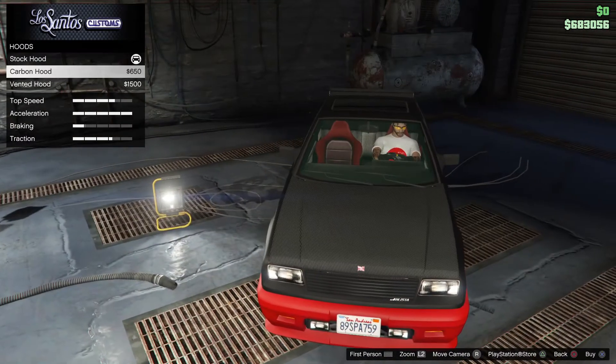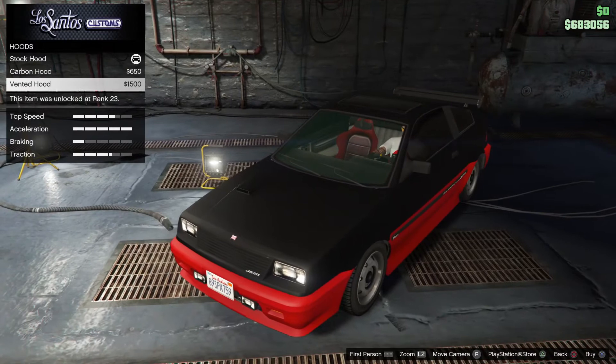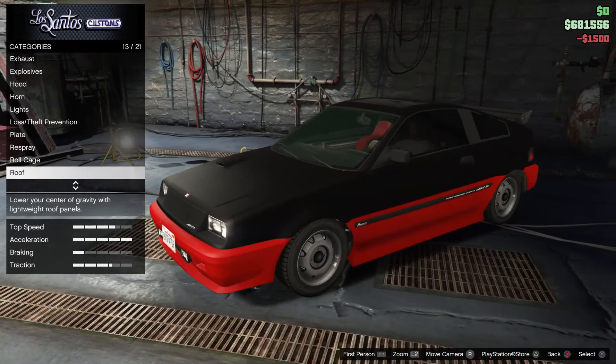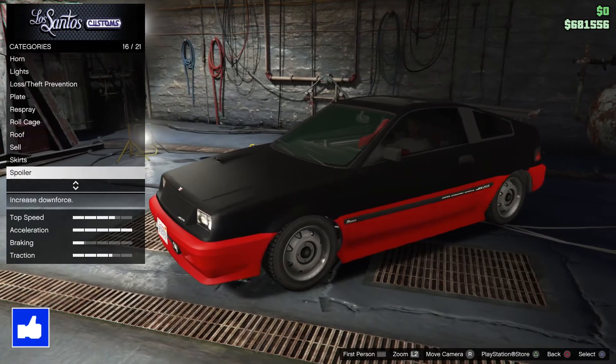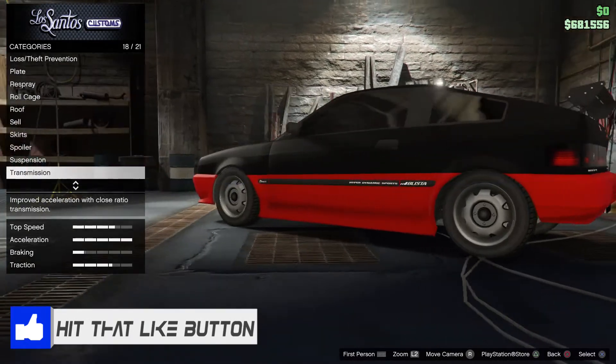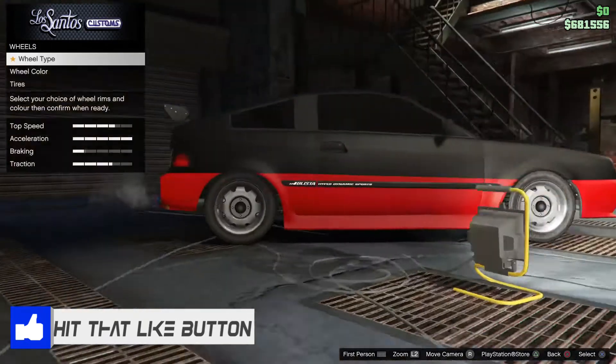Alright, now let's look at the hood — it's just gonna have to be a stock vented. Pretty much all we can really do to it. We've done the skirts, spoiler, suspension, turbo, so we can do some wheels on this one.